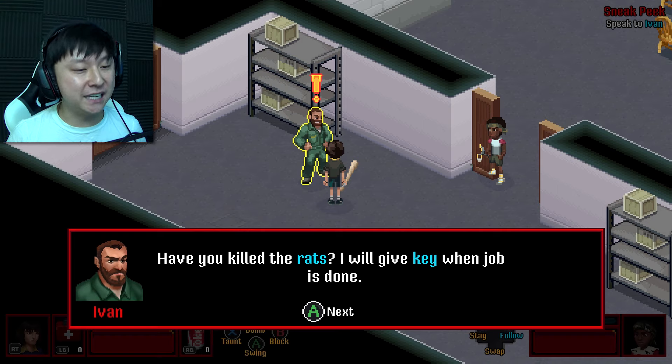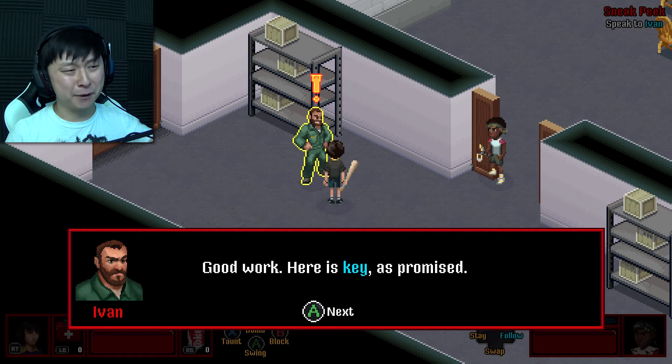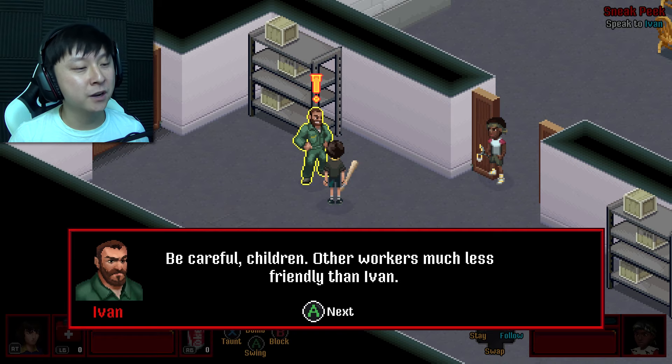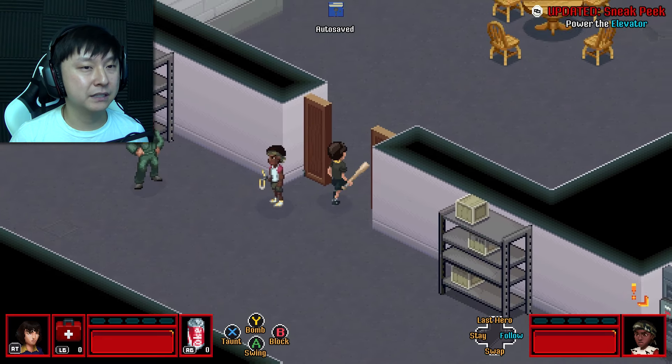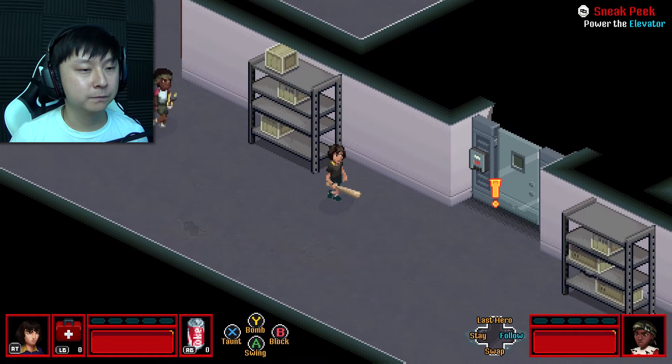'Have you killed the rats? I will give key when job is done.' It's done, dude! 'I need a shower.' Yeah, I probably got rat guts all over me — it's disgusting. 'Good work. Here is key as promised. Be careful, children. Other workers much less friendly than Ivan.' So we got the key card. We got to go over to the one we saw before.